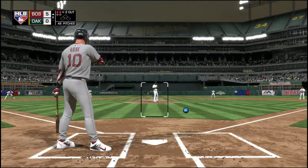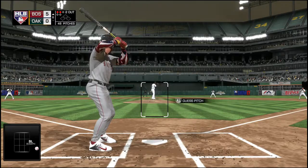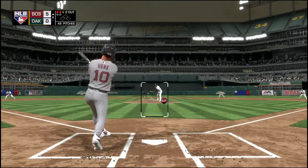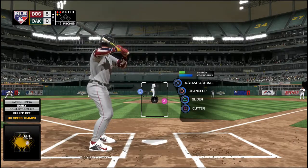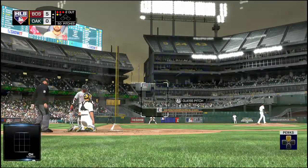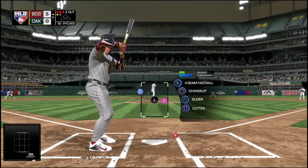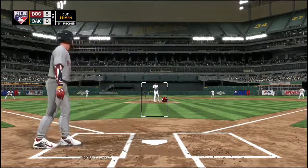2-0. Ready with the 2-0 pitch — turned on that one and crushed it, just pulled it a little foul. Gets the sign, here comes the 2-1 — a changeup, but that's taken low in the dirt for a ball. Obviously, this guy's a double threat up there — he can run and he can go yard. You don't want to walk him because he might steal, but you don't want to groove a fastball either because he can take you out of the yard. Strike two called, and it's full, three and two.